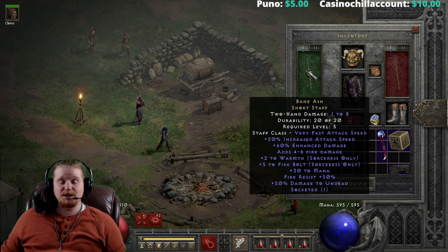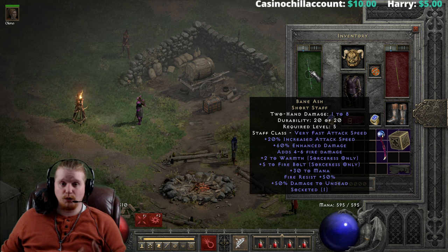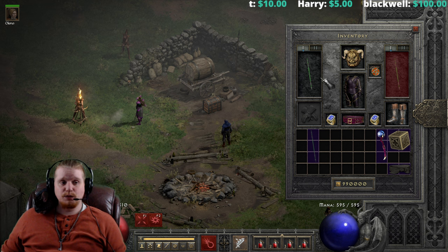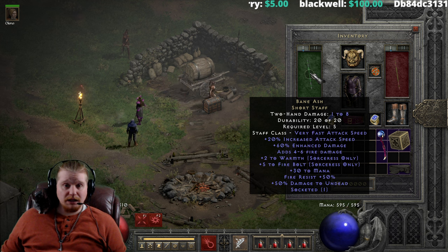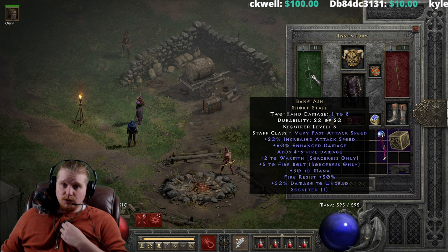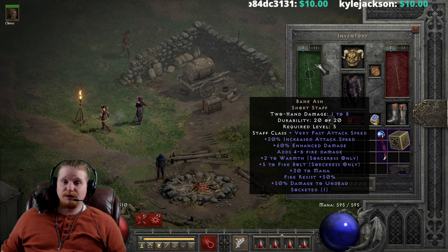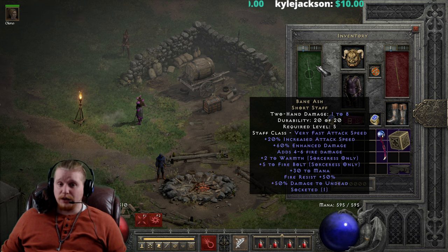We also have plus 30 to mana, which is absolutely great, because not only does this staff give us a bonus to Warmth — which is our regeneration speed for mana — but Warmth actually works better the more mana you have. At a very low level, your sorceress doesn't really have a lot of mana. So plus 30 to mana is huge for a low-level sorceress, and it's just a very amazing stat for a character who is going to be very mana-hungry during her early gameplay.